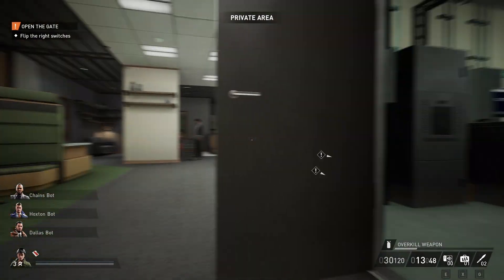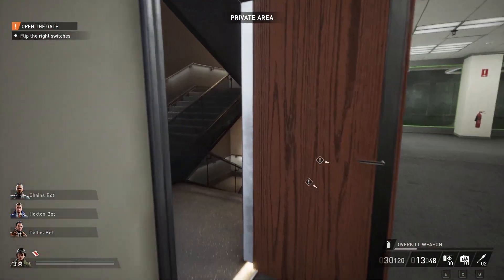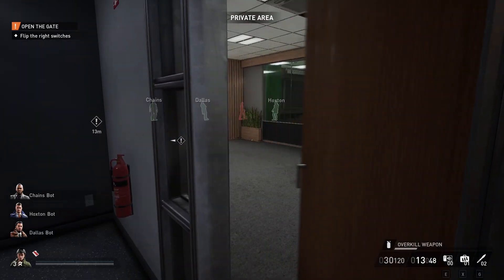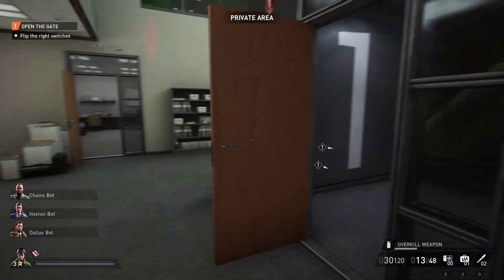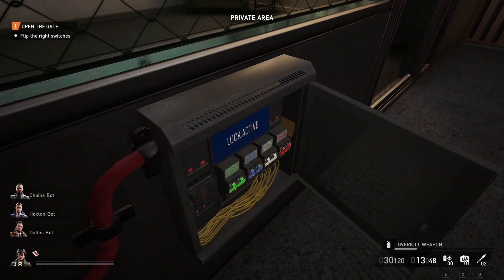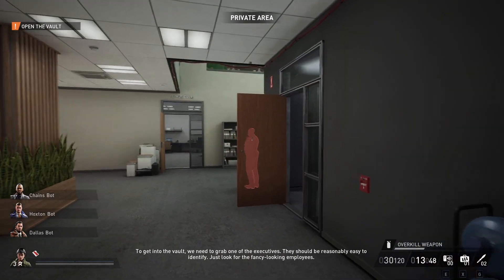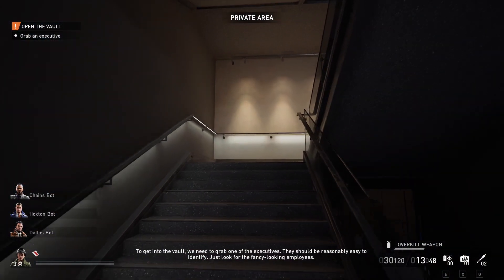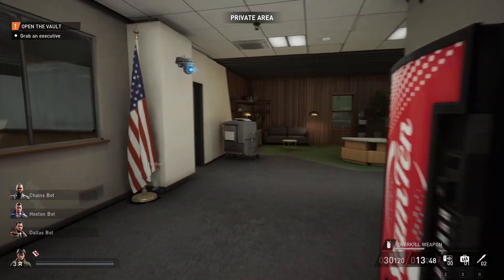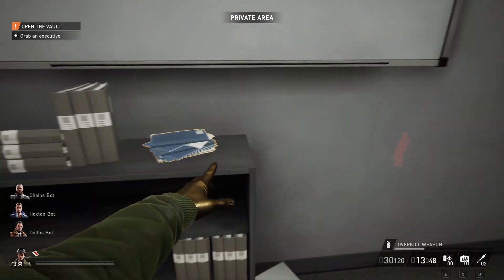After waiting a bit, the guard patrolling this area will leave and we can proceed downstairs. Sometimes I like to grab the bank executive already now, but in this case I just decided to go downstairs to disable the power grid for the door. The game will also mark the bank executive, so if you're not very used to doing this heist in stealth, it's very helpful to just follow the objective the game gives you.